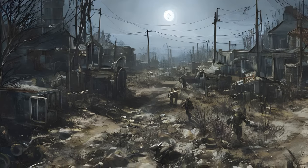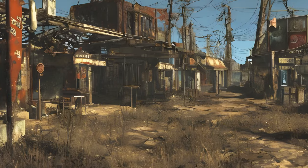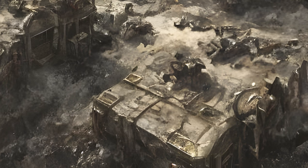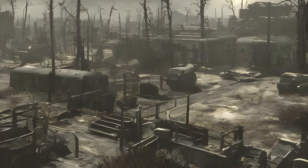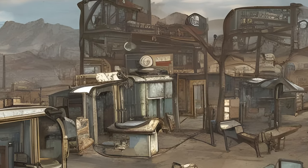Bunker Hill (Ref ID: 000B3506): Talk to Kessler after completing the Battle of Bunker Hill. The Castle (Ref ID: 00019956): Eliminate the Mirelurk Queen that takes up residence at the castle after destroying a certain number of eggs. Also has a clinic. Some crafting stations are only available once the quest 'Old Guns' is completed.